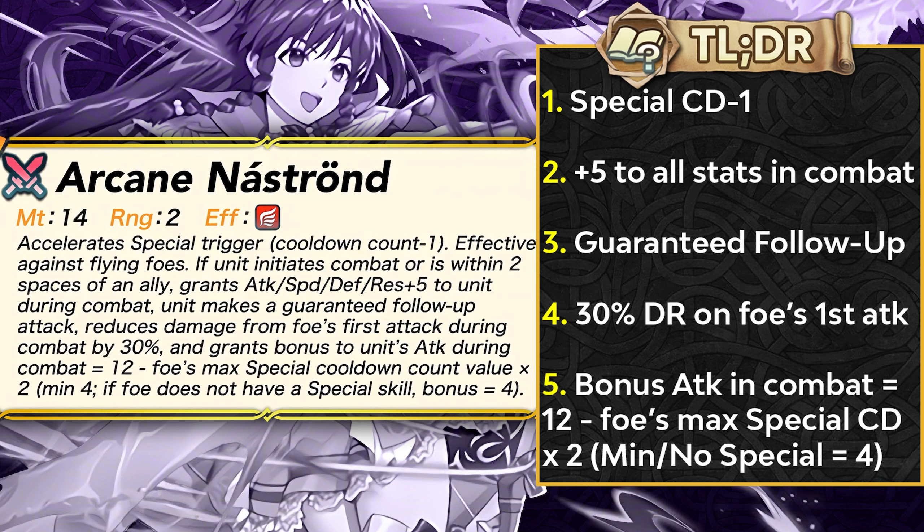Arcane Nostrand is a 14 might arcane bow that is inheritable to bows of all colors. It gives minus 1 special cooldown and plus 5 to all stats in combat if you initiate combat or are within 2 spaces of an ally. You also get a guaranteed follow-up attack and 30% damage reduction from the foe's first attack. Additionally, you can get extra attack based on the foe's maximum special cooldown count times 2, subtracted by 12, helping against low cooldown special enemies.